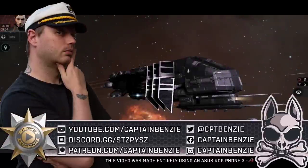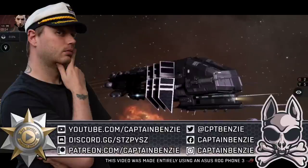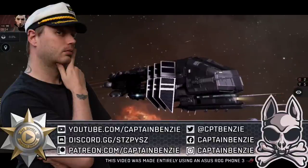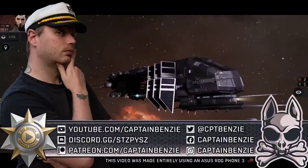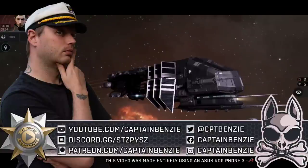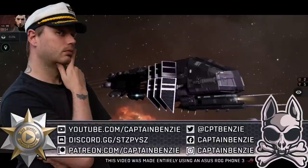Ahoy there, Captain Benzie here, coming at you with another lesson for the Catskull Academy — the series that aims to teach you everything you'll need to know to be the best pilot you can be in Eve Echoes. In today's video we're going to be covering the topic of bookmarks, which are a spiffy new feature added in the January 20th update. I thought I would throw together a quick lesson to talk about what they are, how you can create them, and how you actually work with bookmarks.